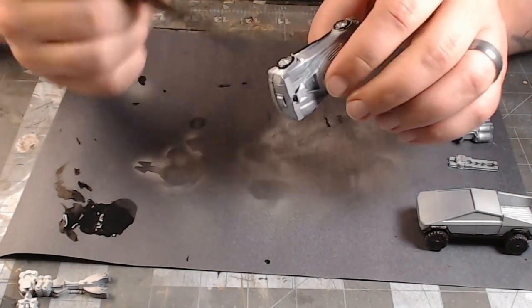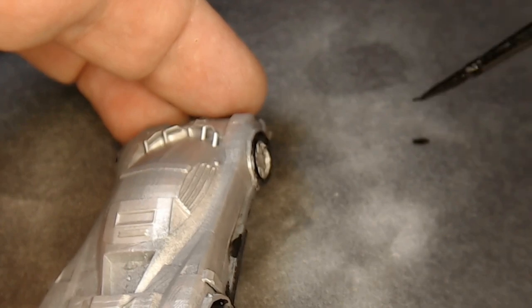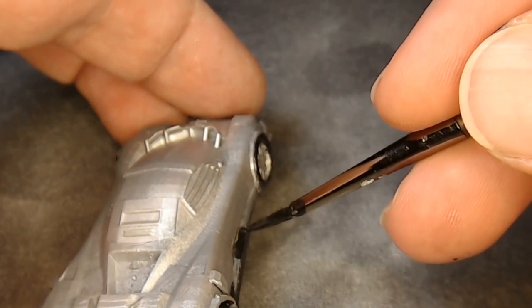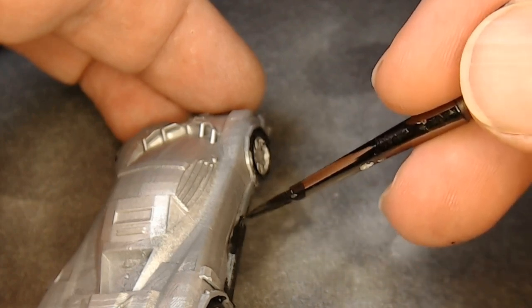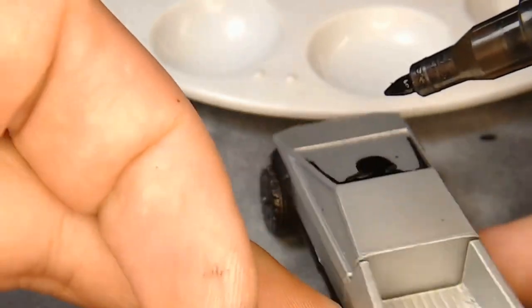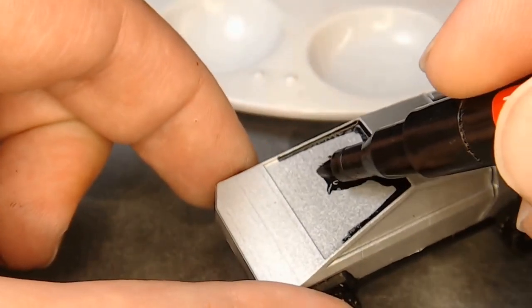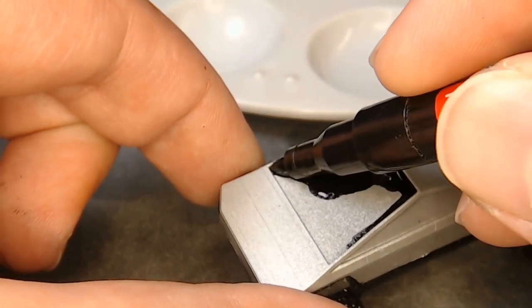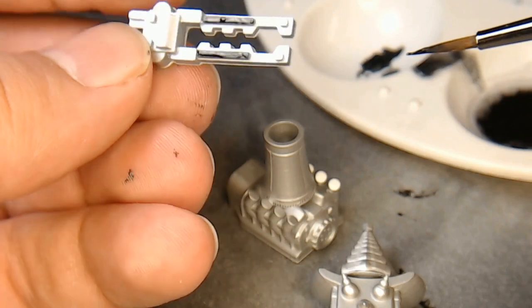I don't know if YouTube did it or they deleted it or whatever, but whoever you were - if you couldn't see what was going on, hopefully this will help. Just go through and do the tires and the trim in black. The Tesla truck also appears to have blacked-out windows, so just do that on this and follow suit with everything else.